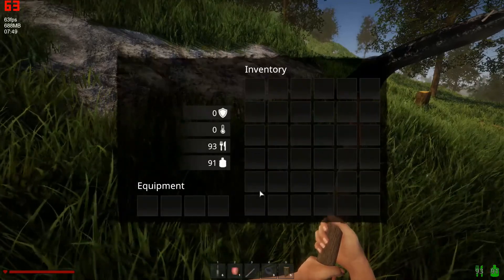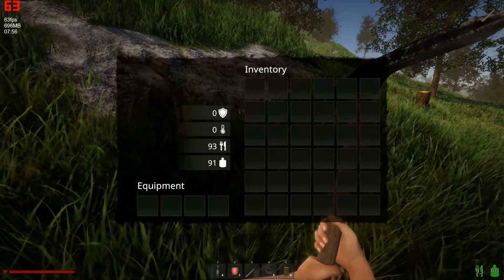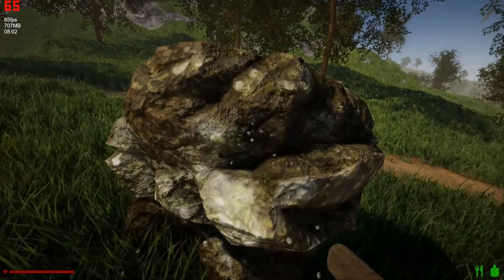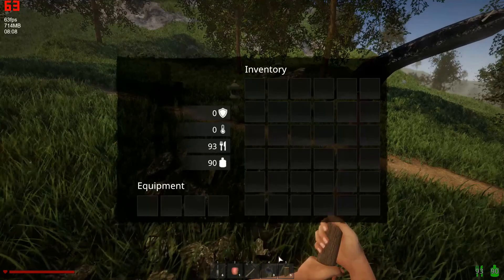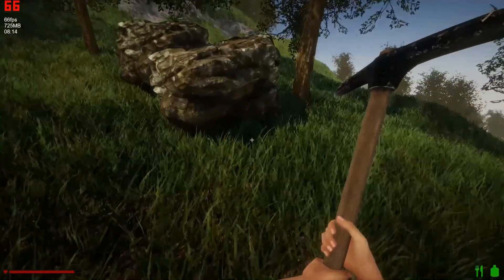Oh, here they are — piece of log. We got some stone. Not a lot, but we got three pieces of stone. I would imagine that was from breaking the surface rock as opposed to the stuff in the cave. I wonder if I got it from breaking up that lantern.